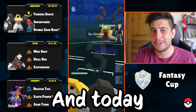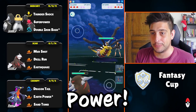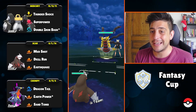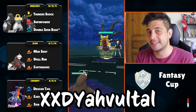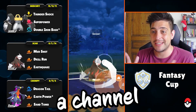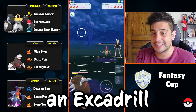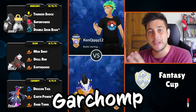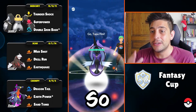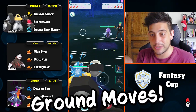Hello trainers, Ganeto here and today we're diving together into Fantasy Cup with so much ground power. Today we're gonna showcase a team submitted by XXT Yaveltal, a trainer here on YouTube who happens to have a channel for you to check out. We're gonna use an Excadrill with Earthquake and a Shadow Garchomp as our solid backline, so you can see we're gonna do a lot of solid work with those ground moves.